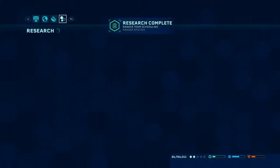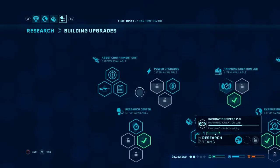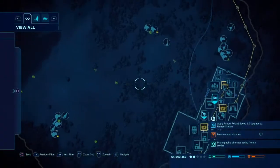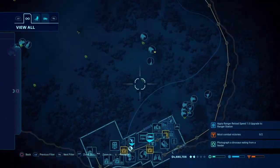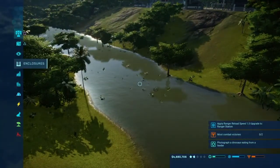Ranger team scheduling — that's good. Let's get the ACU scheduling. ACU, move out — let's grab you. Now we just have to wait for something to happen because we can't really do anything else until we get some more species. But we could actually update this.